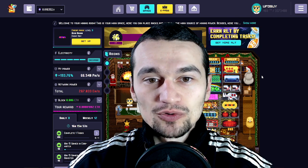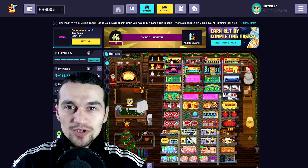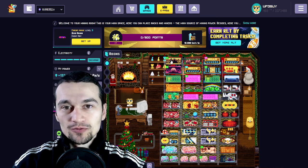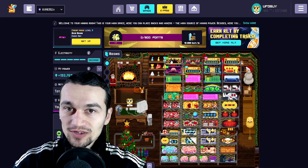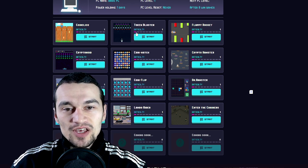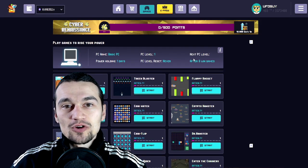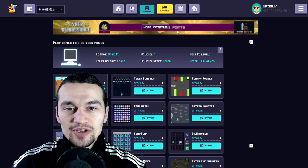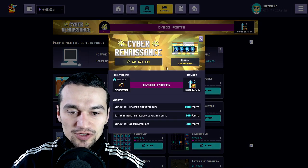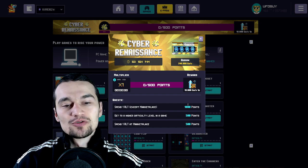We're gonna begin with the most important thing for today and that is the Cyber Renaissance event. I need to clarify this for people that are new, not only to my channel but to Rollercoin: occasionally Rollercoin does events where you can earn free rewards, and the Cyber Renaissance is one of those. The way it works is simple — you need to play games, and every time you get a level up, which means finishing 3 games, you're gonna get 500 points filling up a progress bar. If you also spend 1 RLT — excluding the Marketplace but merging miners and parts is included — you're gonna get 1000 points.